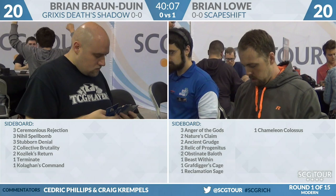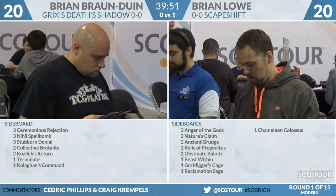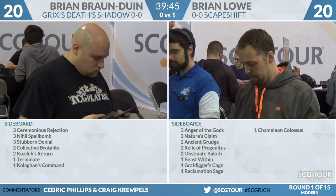BBD has Fatal Pushes and Dismembers — cards he definitely wants to get out of his main deck. For Brian Lowe's sideboard: three Anger of the Gods, two Nature's Claim, two Ancient Grudge, two Relic of Progenitus, two Obstinate Baeloth, a Chameleon Colossus, a Beast Within, a Grafdigger's Cage, and a Reclamation Sage.